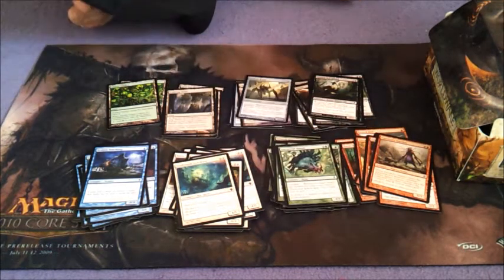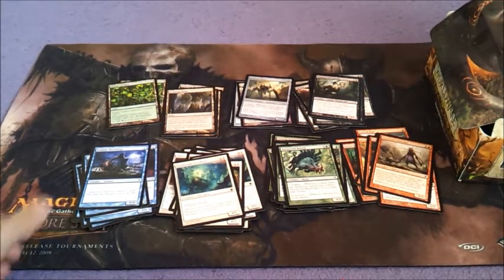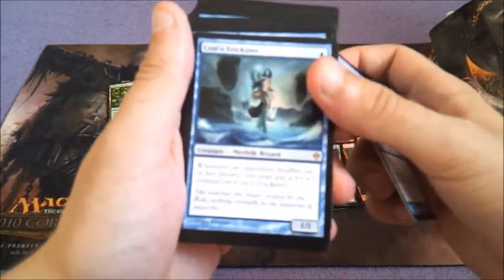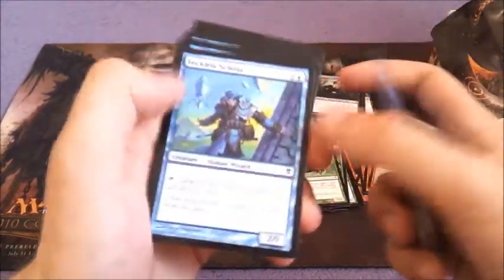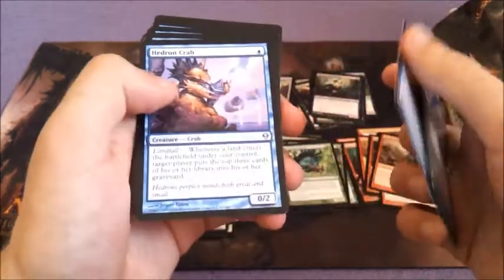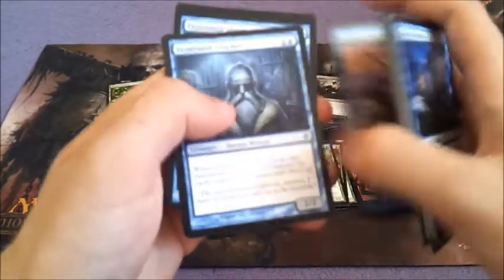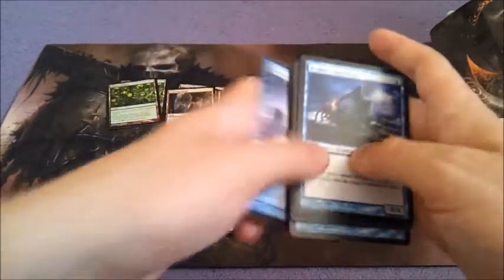Now let's go through the blue ones that look somewhat interesting. So far we've got Kraken Hatchling, Coralhelm Trickster, Treasure Hunt, Reckless Scholar, the two Ior Ruin Expeditions, a Hedgeron Crab. Fleeting Distraction, Sphinx of the Lost Truths, Gomozoa, Seascape Aerialist, Skywatcher Adept, Halimar Wavewatch, Venerated Teacher x2, Echo Mage. Another Skywatcher Adept. That's the blue.